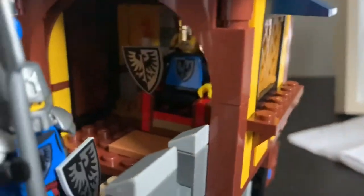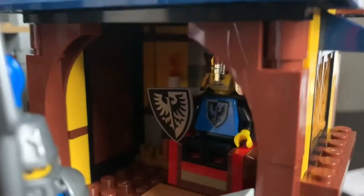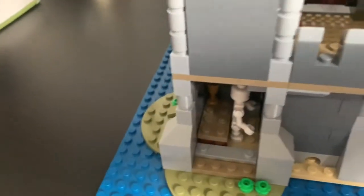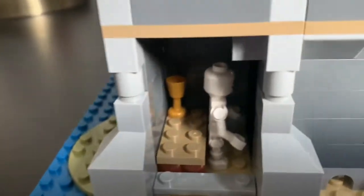Also in the castle, you have this little house right here, which I've put my king on the throne in. You also have this nice watchtower, and underneath it a jail cell that you can access from the outside by pulling out this wall right here. And it looks like one prisoner got kind of forgotten about.